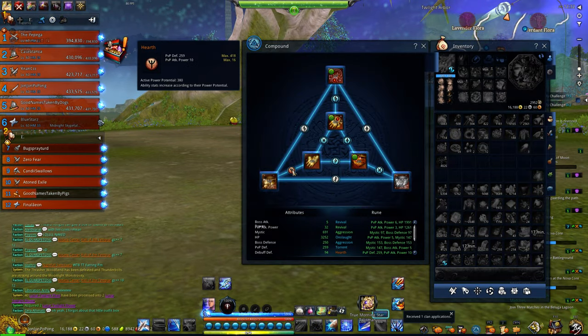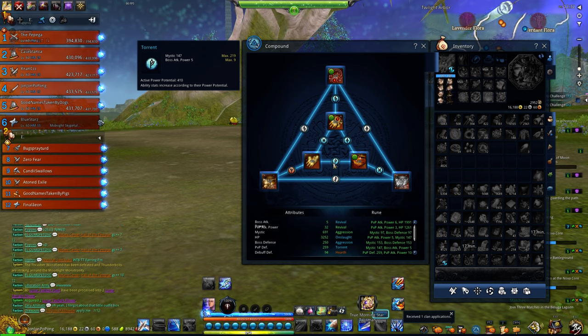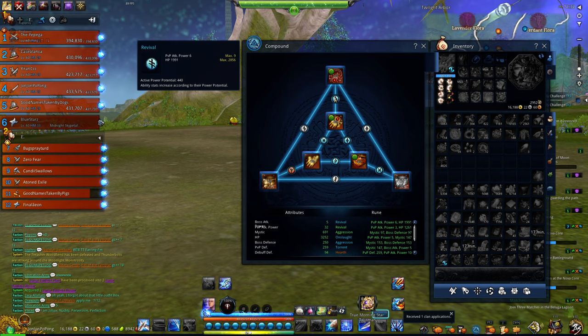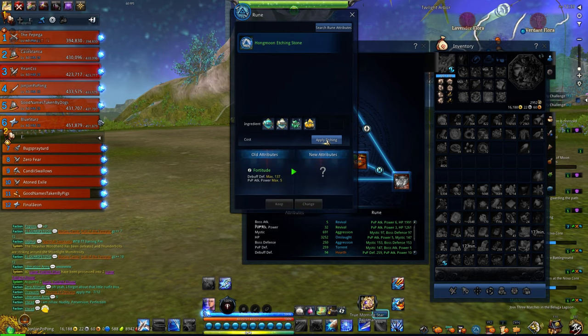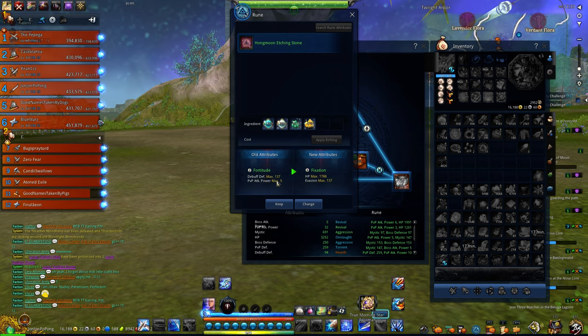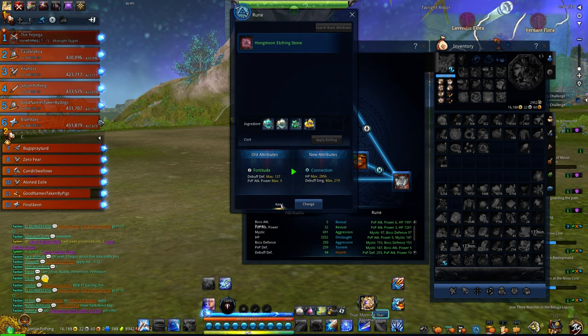You can see here I'm trying to get every single one with Mystic on it. This one here doesn't have a Mystic. That one has boss attack power and Mystic — not bad. This one has Mystic and PvP attack power. I'm going to reroll — you just click one and apply etching. What I came up with now is HP and evasion — I don't want that. This one at least has PvP attack power, so I'll keep it. Apply etching again — another one comes up: HP and debuff damage, but it's blue. I think blue is a higher quality, so 219 is better than 137 — I'll keep that.